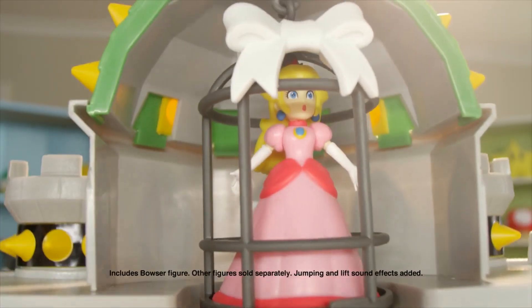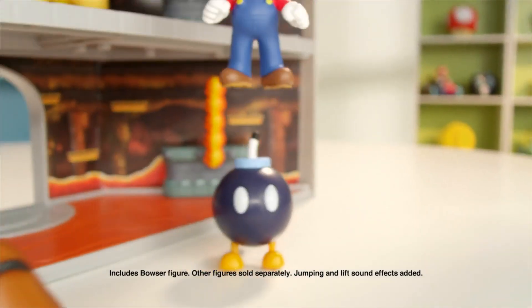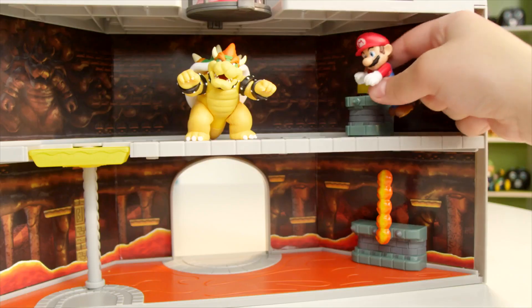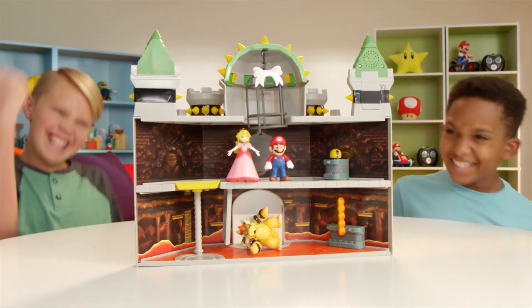It's time to save Princess Peach! Quick! Jump over the spinning fire tower! Watch out! Double threat! Take the lift! Bowser's getting away! Teach Bowser a lesson, and reunite Princess Peach with Mario! Yeah!